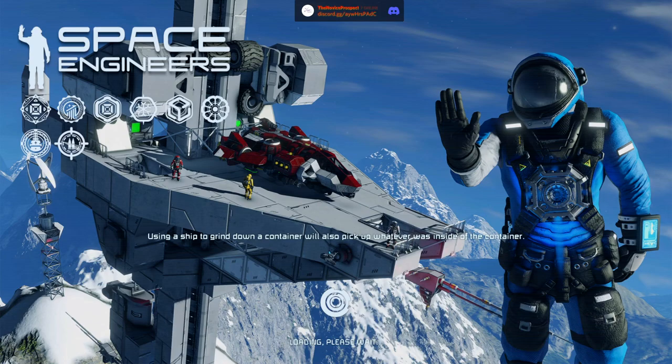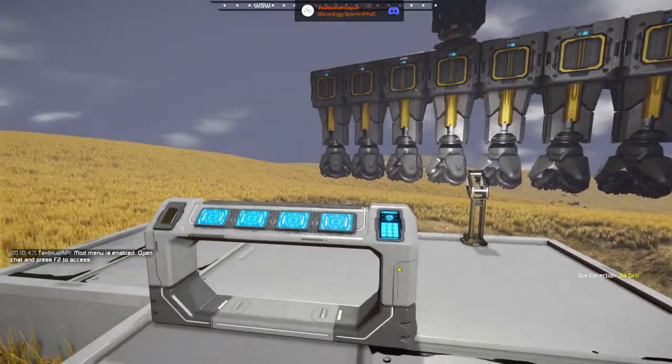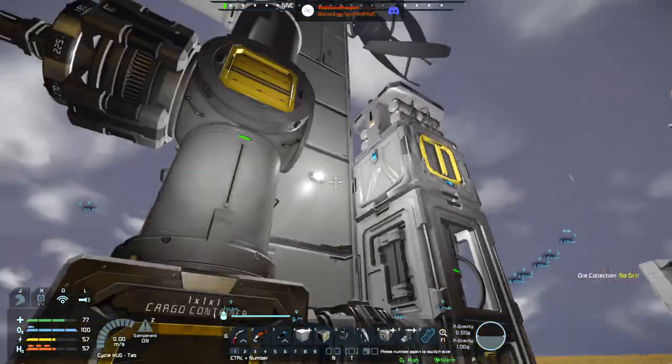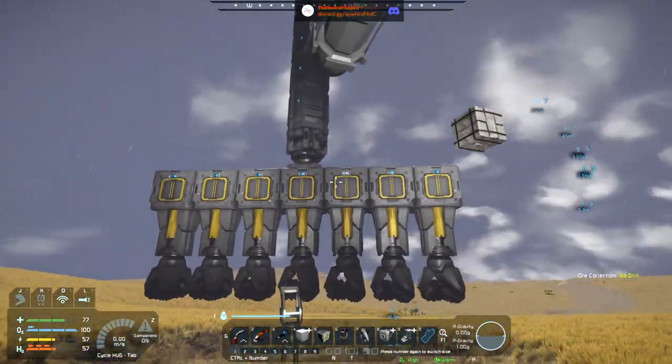I would like to refit the rover, so I'm going to do a bit of grinding there. I want to refit the rover in such a way that we can hook it up to base for energy, amongst other things. Then I think I would like to get started on maybe an atmospheric miner for now. Anyways, last time we were building this construct.